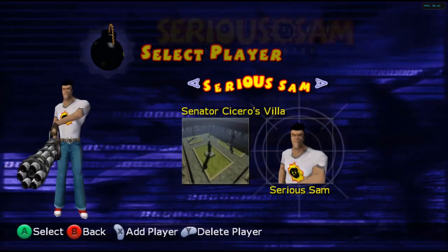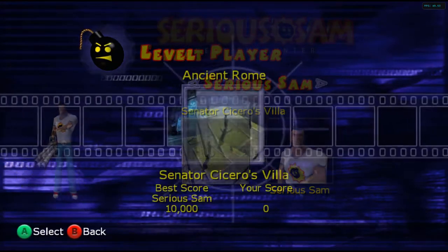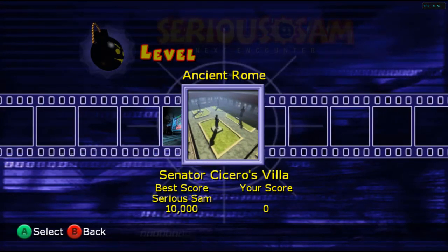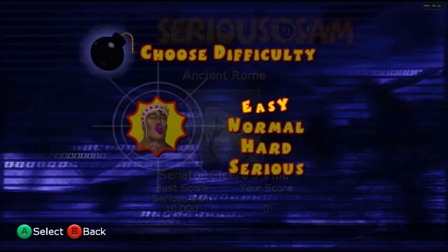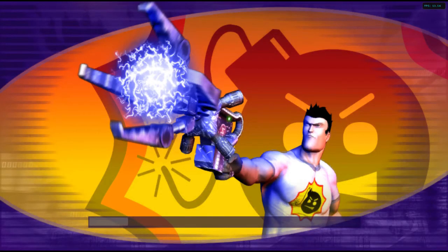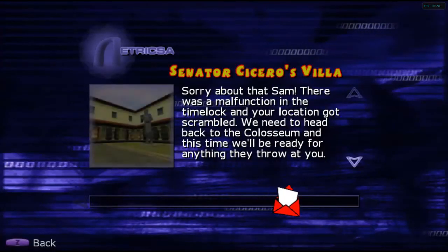Let's jump into the single player. We'll skip the intro level because nobody cares about that, so we'll jump straight into Ancient Rome, Senator Cicero's Villa. Let's play on easy because I'm using a controller and I'm not really used to it — I've played PC for 15 years and I can't really play with a controller.